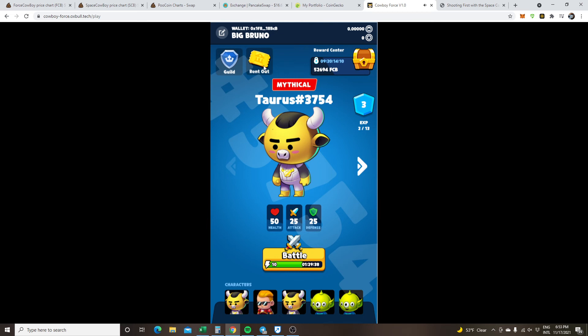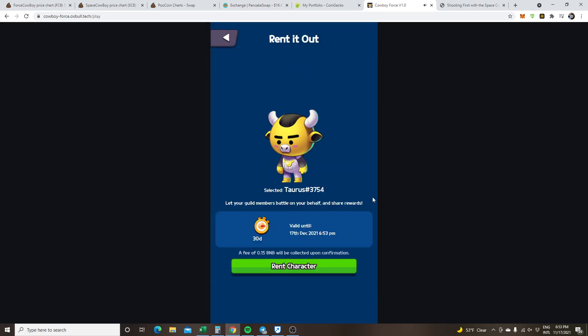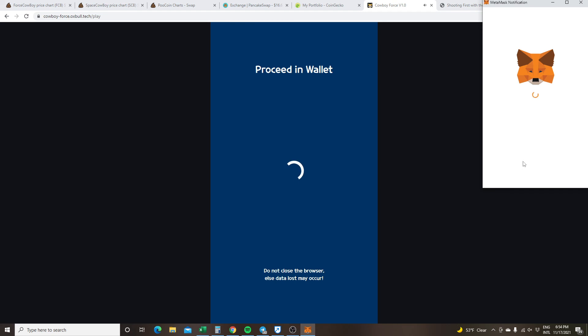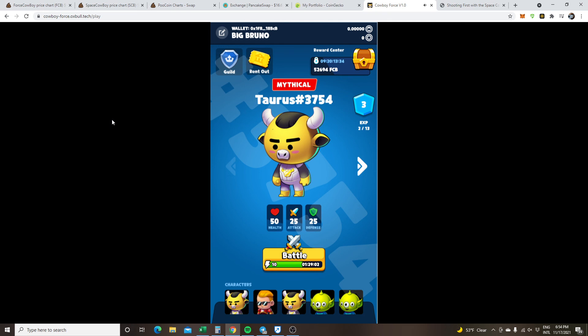There is one last thing I want to show you guys. If you want to get in on this game and play right now, you can actually rent a character for about a month. You just go on the site, have your wallet connected, and then you can rent one of these little characters. I've never seen nothing like this — these devs are real innovative. They're coming out with new stuff all the time.